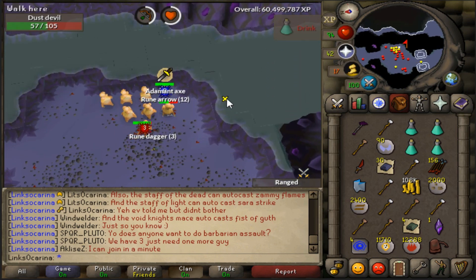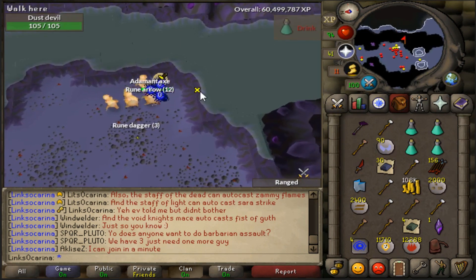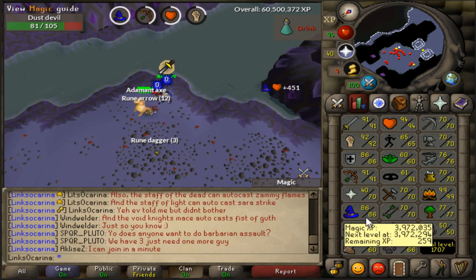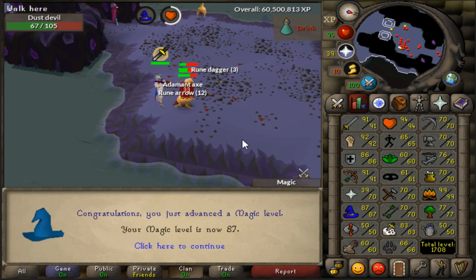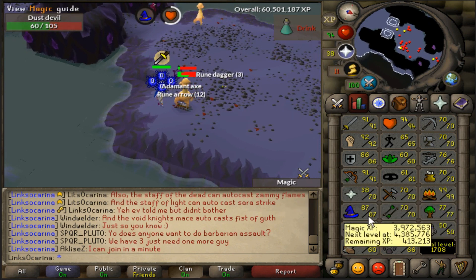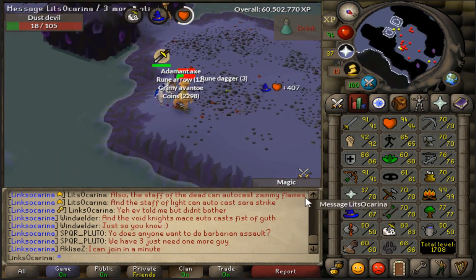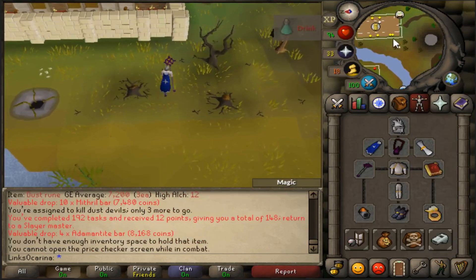The coins here are so good — 108k just in coin drops, absolutely crazy. Let's grab him and get this magic level. 87 magic coming in — we are so close. 259 to go and the next XP drop should get it. There it is, 87 magic! One step closer to that 90 magic I want pretty much ASAP. I'll definitely get that in the next day or so — it'd be nice to have all combat stats up in the 90s. That is the dust devils done.